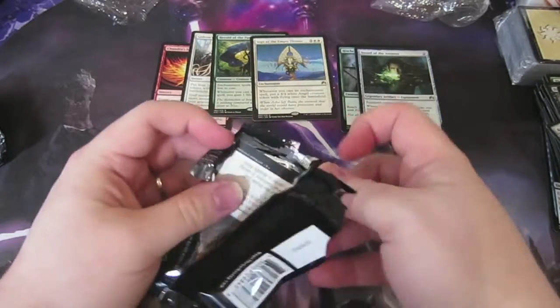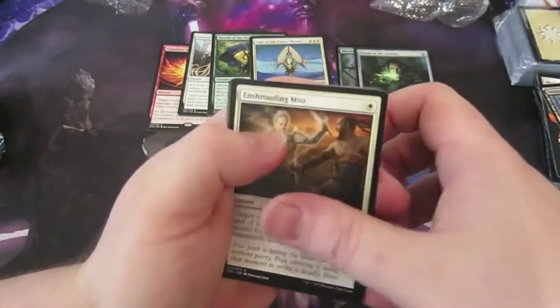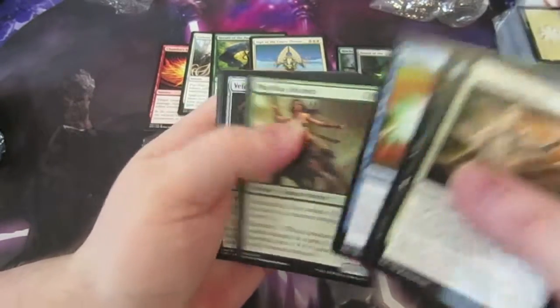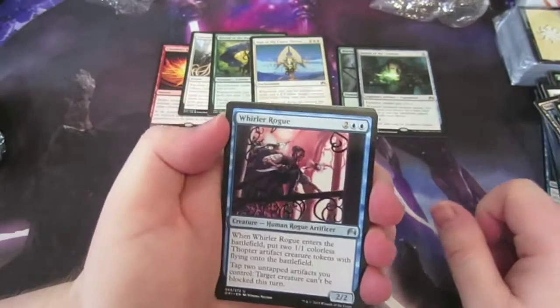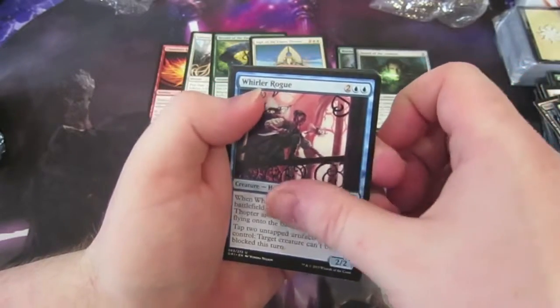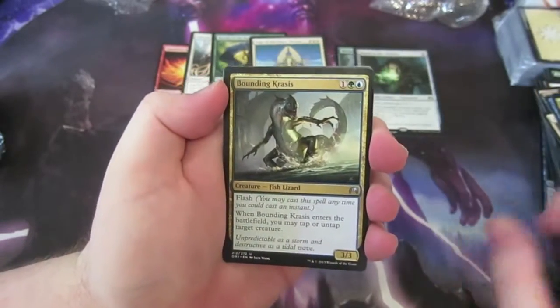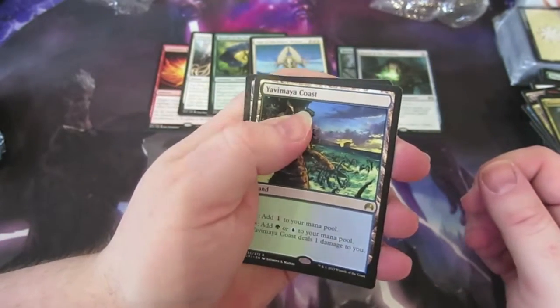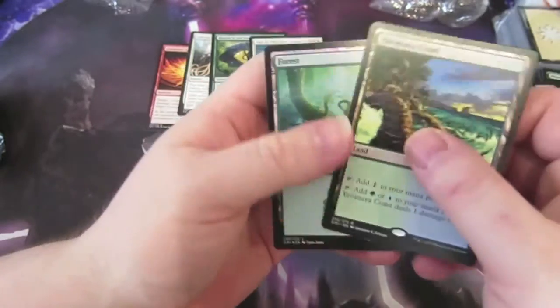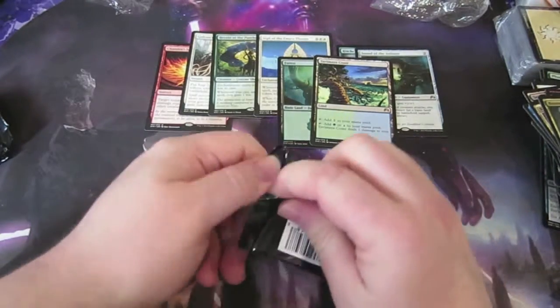On to another pack, going from the back. Mountain. Another Shrouding Mist, Negate, Titan Strength. On to the uncommons: Whirler Rogue — gets the old thopters out — Blood-Cursed Knight, Abbot of Keral Keep, and the rare is Yavimaya Coast land — very nice! Looks like we've got a foil as well — a foil Forest, so we've got two lands in that one. Yavimaya Coast, good little pain land.